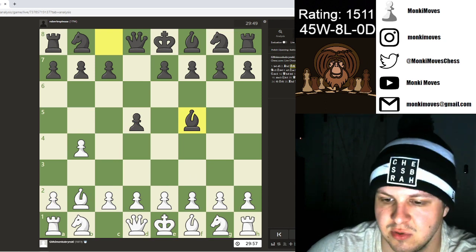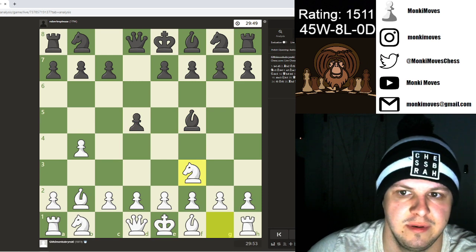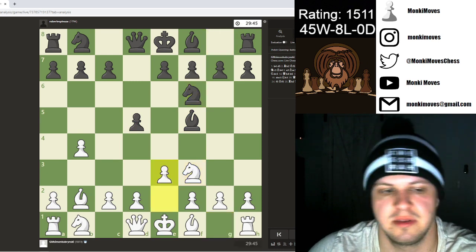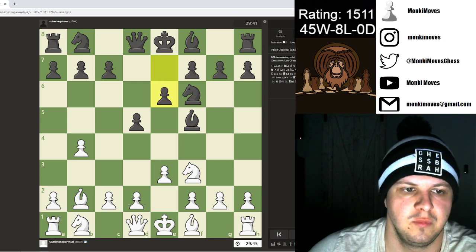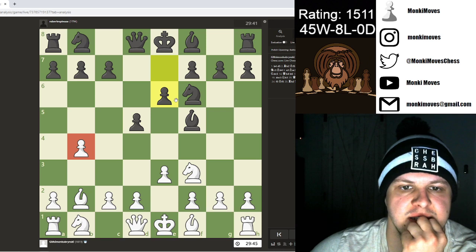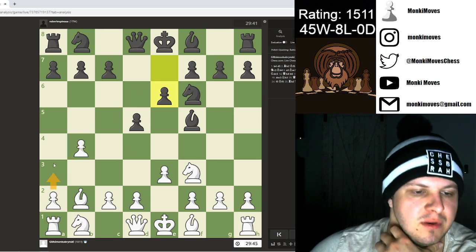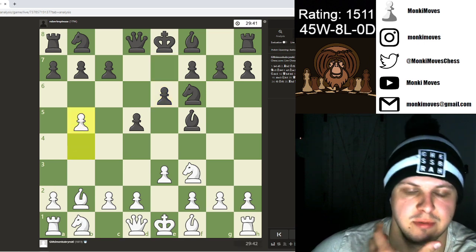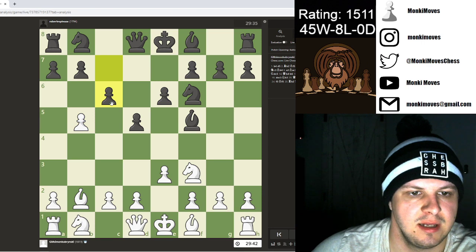I went with the safer play — knight f3, then e3 the next move. We see e6, and this pawn that was getting protected is now exposed. You either want to secure it with a3 or push with b5, so I push and he contests it.